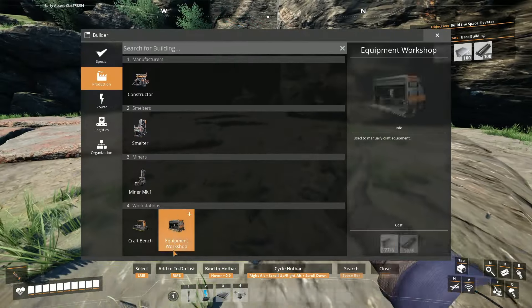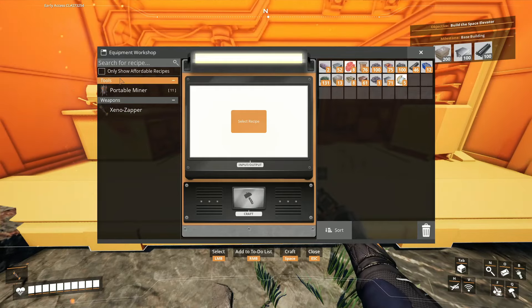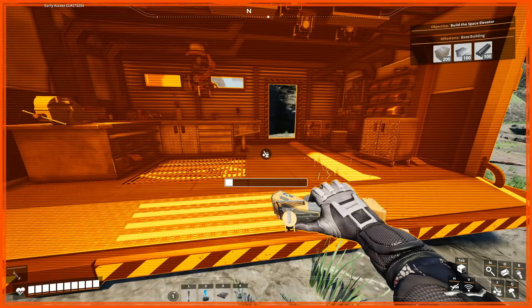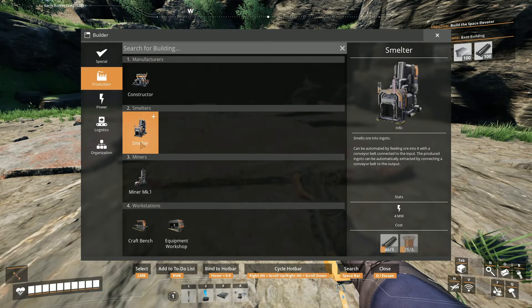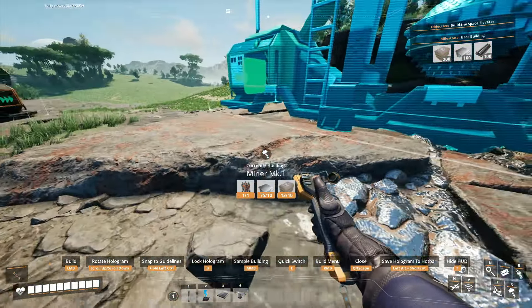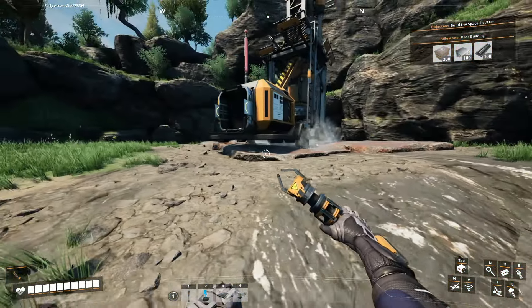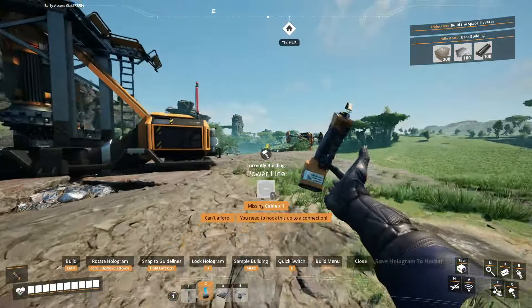I'll make another equipment workshop right here so I can make another portable miner. Then I'll get rid of this, and then I will make another miner which will go right here. These both look parallel. So I have two miners now — I do need to hook these up to power.